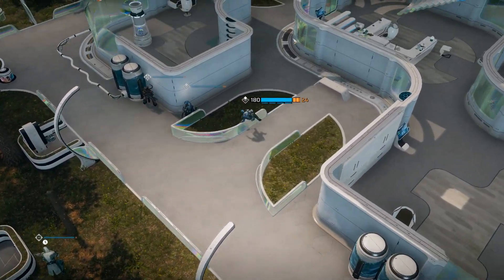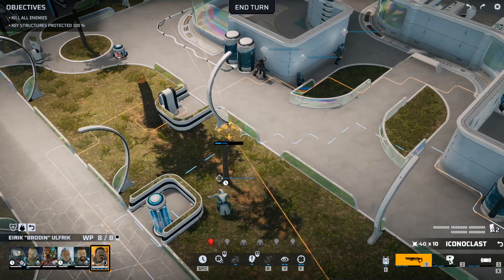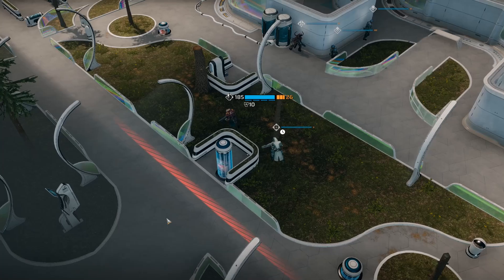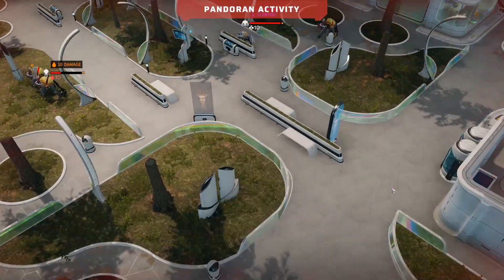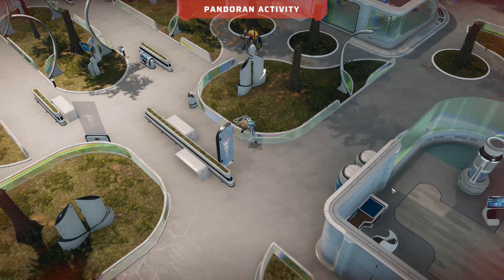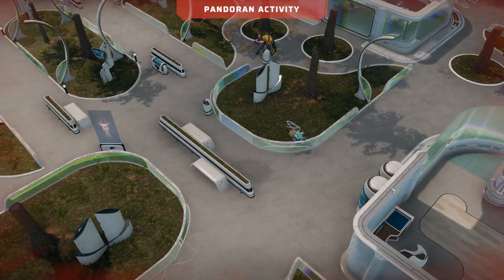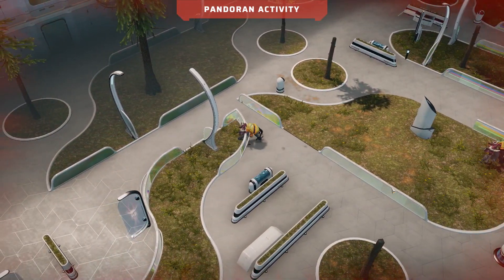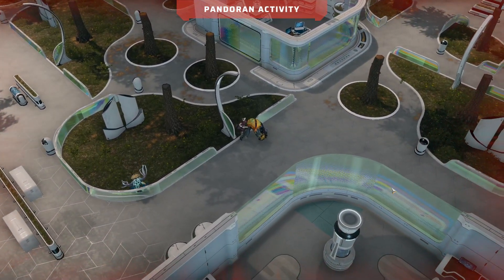I move an assault with a shotgun forward, and then we end the turn. The Tritons are moving first — they're alerted. One takes a shot at our assault from distance and actually hits, though it didn't do much damage. The first Arthron ends his turn on overwatch, and they're splitting up. Both Arthrons have lost their grenade arms and are bleeding out, so we don't have to worry about those two too much.